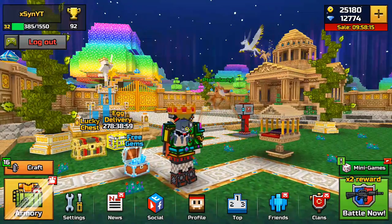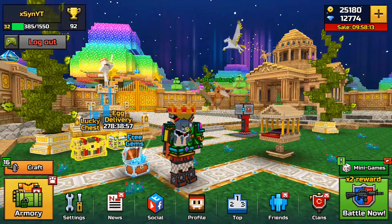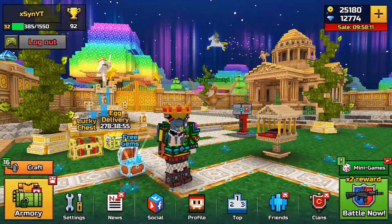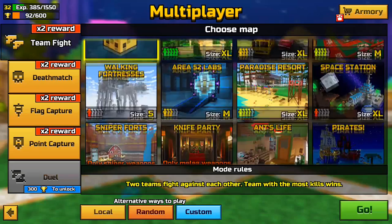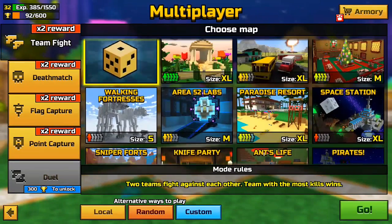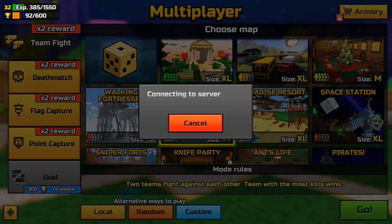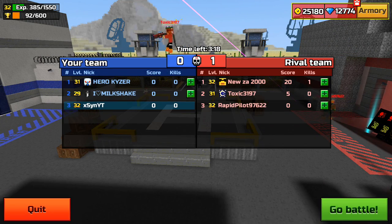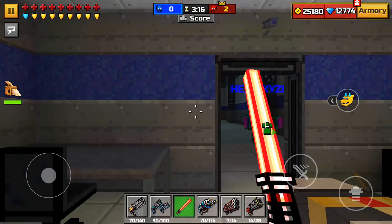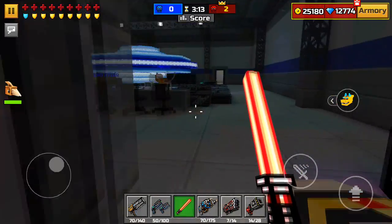Anyway, enough about my website — let's get on to the glitch itself. This glitch is really simple. I'm going to join a match — I'll join Area 52 Labs. This is one of the easiest glitches you guys should know. Like I said, if something urgent comes up and you need to leave the match without getting a penalty, this video will show you how.